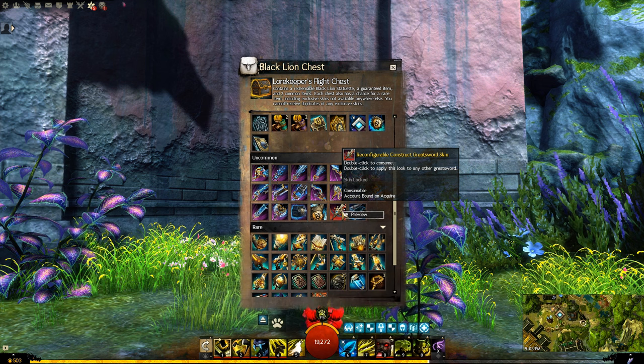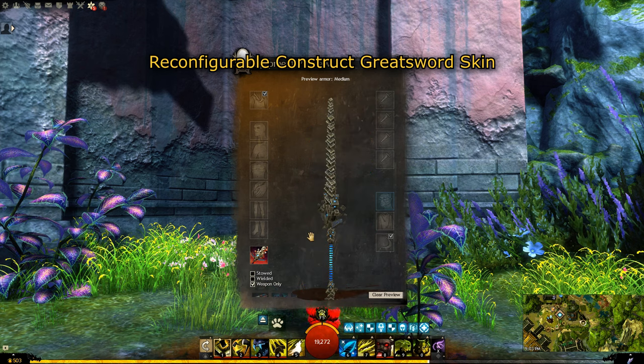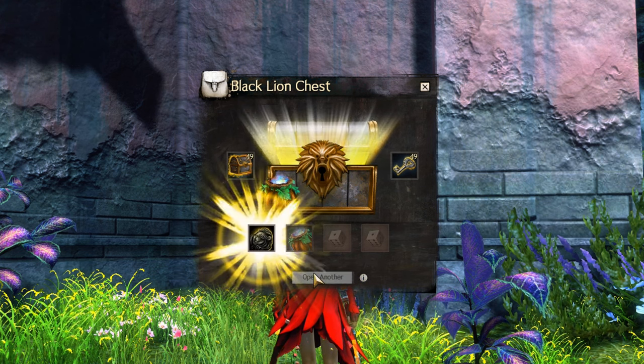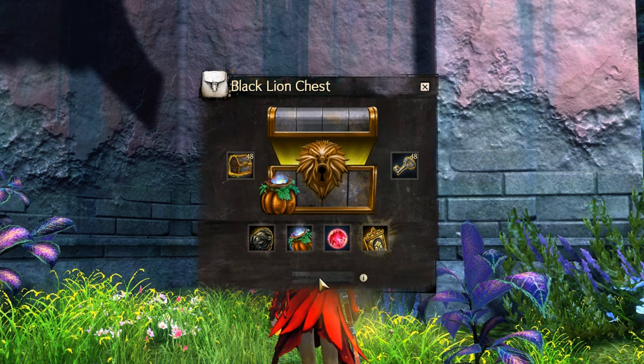There's also the older exclusive skin, the Greatsword one that I actually was not able to get the last time I used keys, so with 50 of them now, I really hope I will get those exclusive skins, especially the helicopter. I just realized that the loot from the chest is probably about to change, since the Halloween event is ending tomorrow. I am just in time.